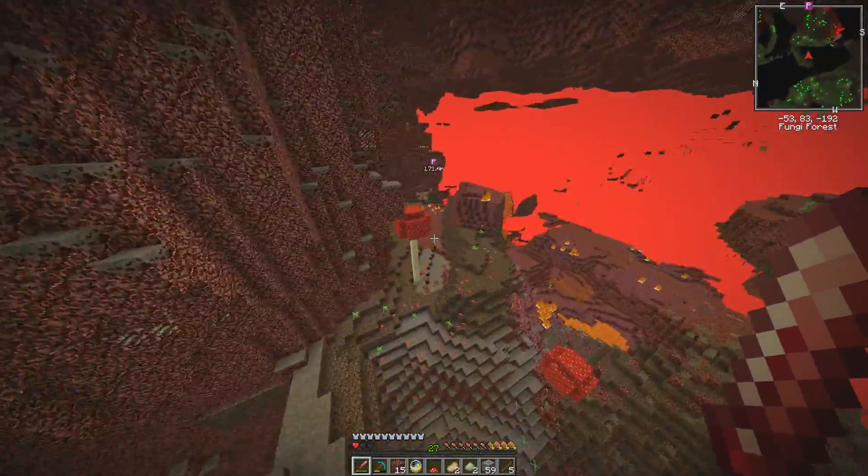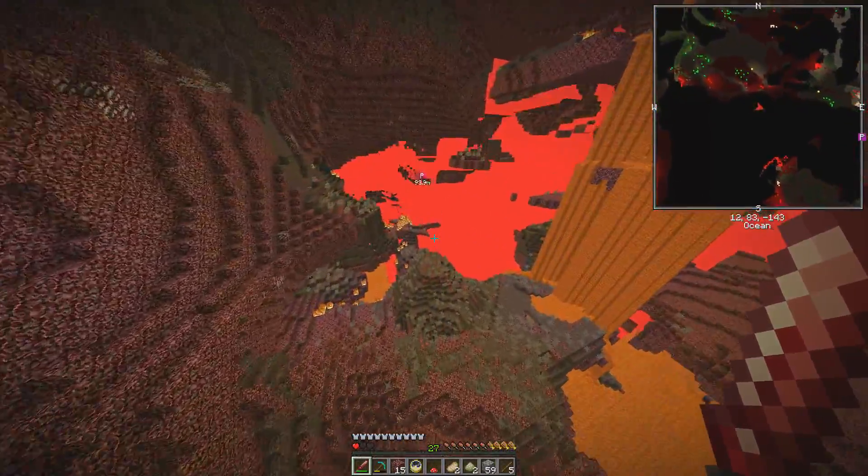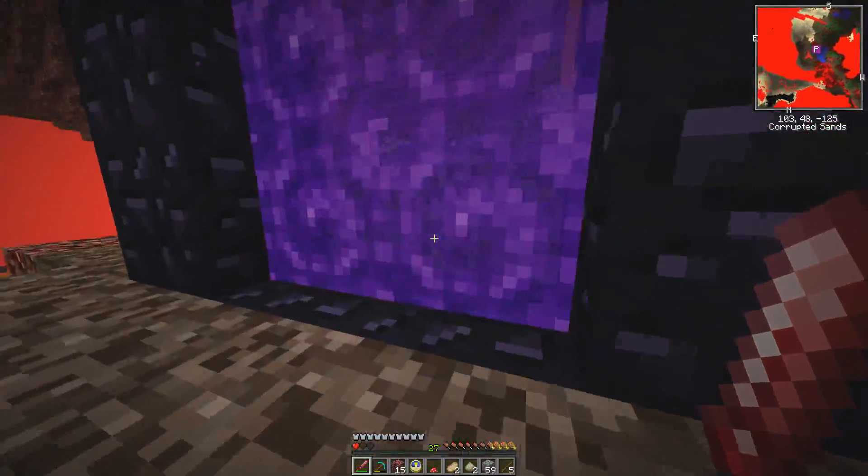Oh, I didn't check what color the magma cubes were on the minimap. Well, I'll be able to see it on the video when I edit it. Anyway guys, let's get to making this refined storage.